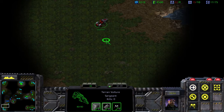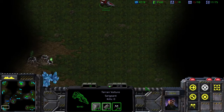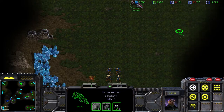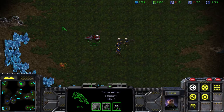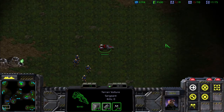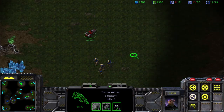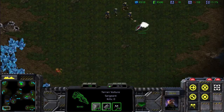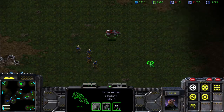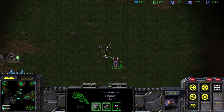Lastly, I've got a vulture micro trick involving patrol as opposed to attack. Patrol will attack a lot faster than attack ground or attack move. With attack move, the vulture almost stops to fire. But using patrol instead, the vulture actually keeps moving as it fires. When using patrol you have to aim it towards the zealots a bit, but it's way faster than attack ground.